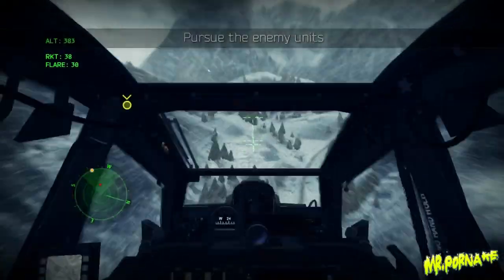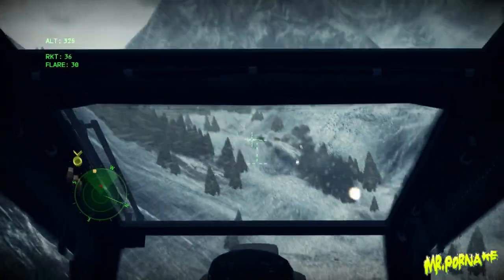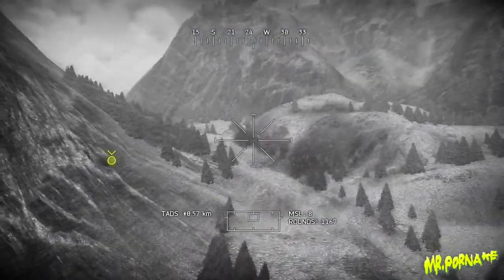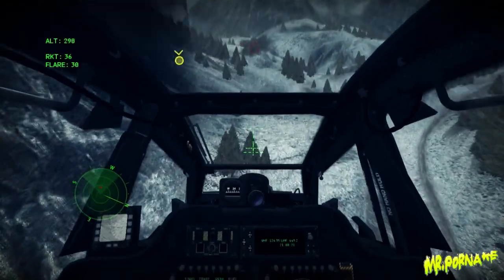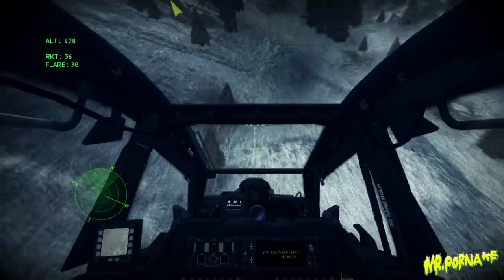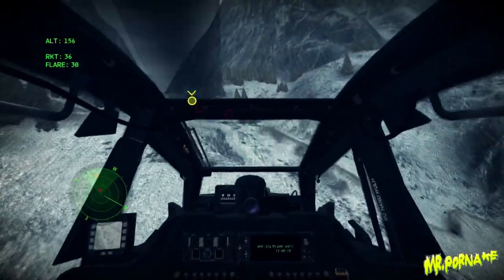I have eyes on multiple armored units, tracked and wheeled, mounted elements. They're retreating back into the mountains. Yukon 5, Raptor 1-0. This is Yukon 5, go ahead 1-0. We have eyes on multiple armored hostiles at GRID Zulu-Folkstraw 631084, requesting permission to engage.